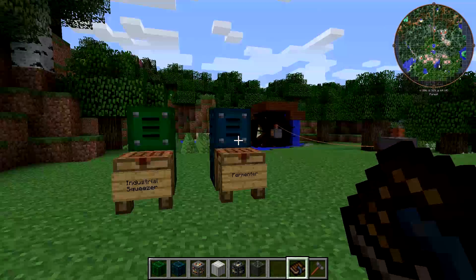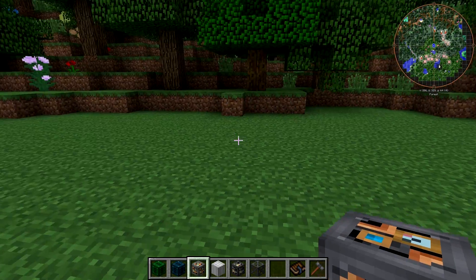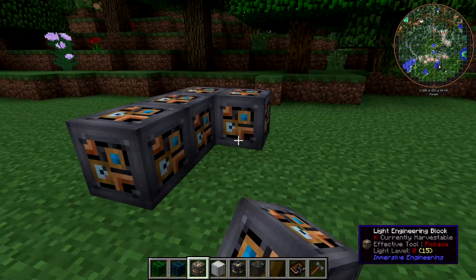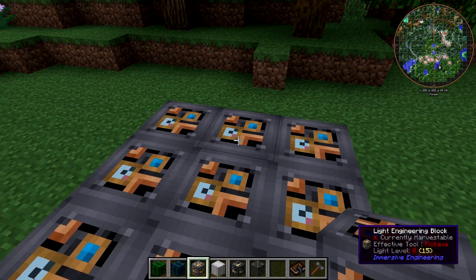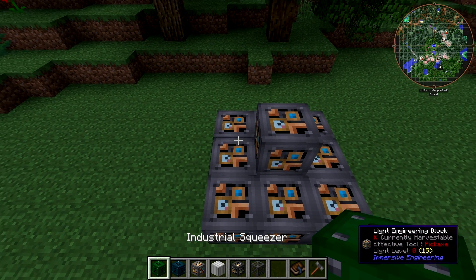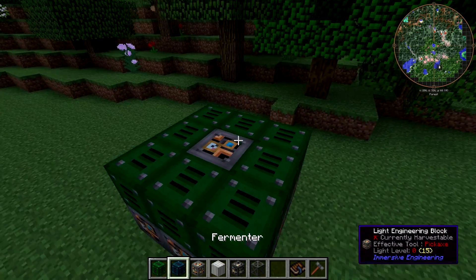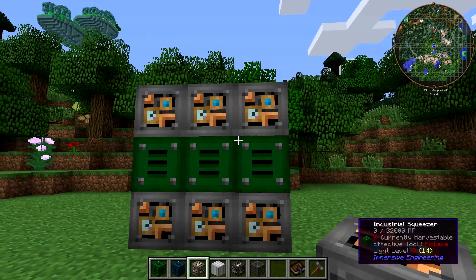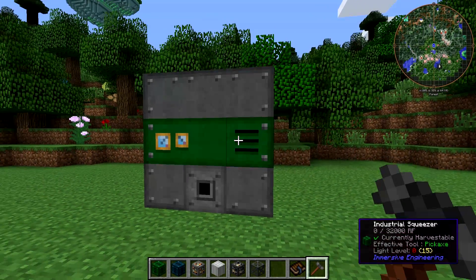So let's go ahead and build these things. We can build them right over here. The first thing you do is lay down a three by three of light engineering blocks and place one in the middle on top of that, then ring around it with squeezer blocks and cover the top with more engineering blocks. Now you simply whack it with the engineer's hammer and you've got an industrial squeezer.